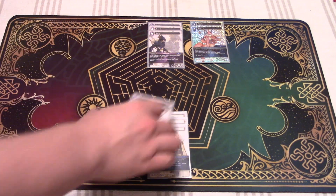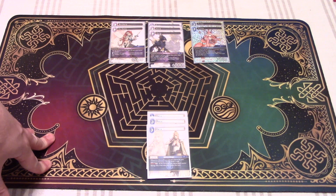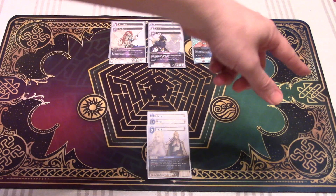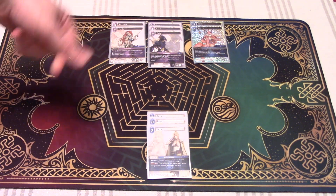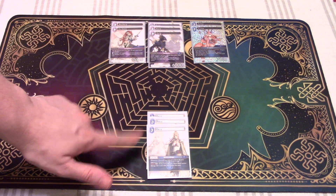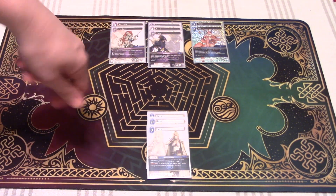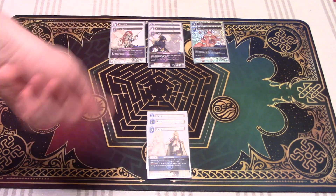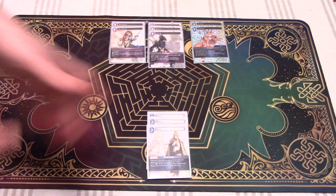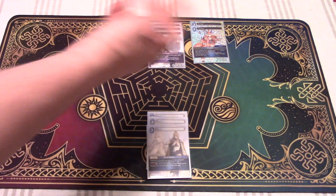Speaking of haste, two copies of Barbara — if you've played Dragoons at all you know how good she is. She gives any card named Dragoon or job Dragoon haste, including herself. So if she's on the field, any Dragoon you control immediately has haste. And she can pay one of any color to buff any other Dragoon other than herself by a thousand power.